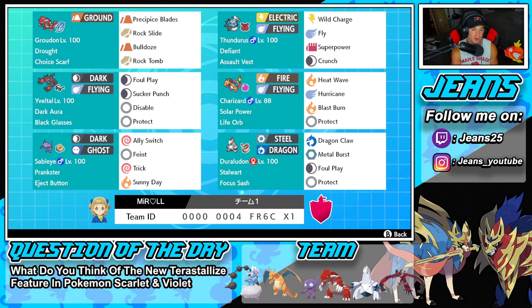Fourth Pokemon is the heart and soul — our big special attacker: Solar Power Charizard with a Choice item. You guys know the damage this Pokemon can do in Drought, so we'll probably be Dynamaxing him a good bit in today's video. He's got Heat Wave, Hurricane, Blast Burn, and Protect.